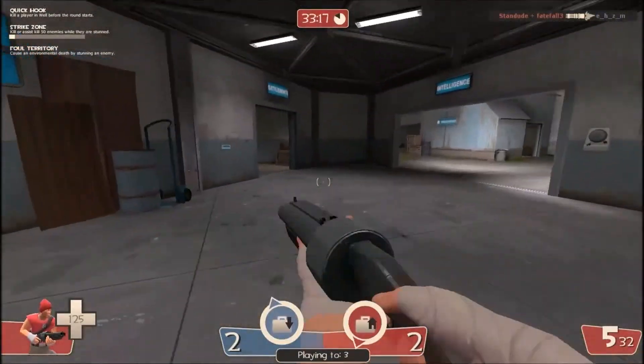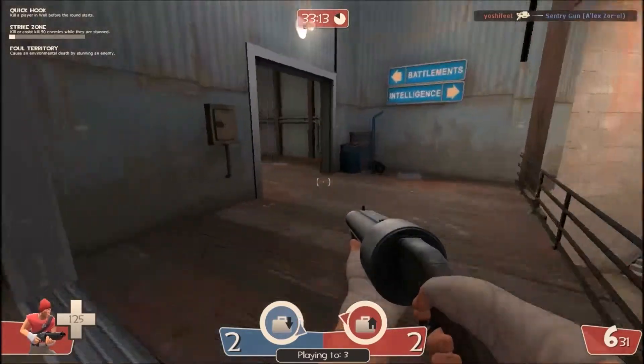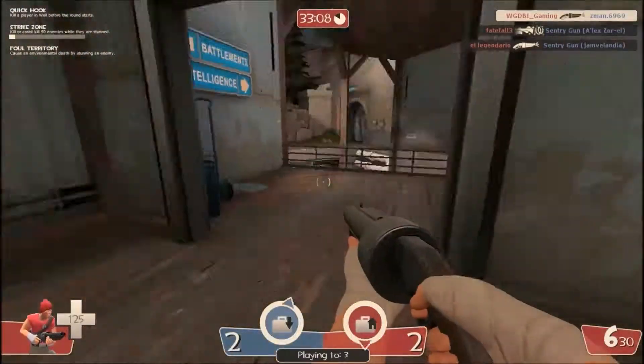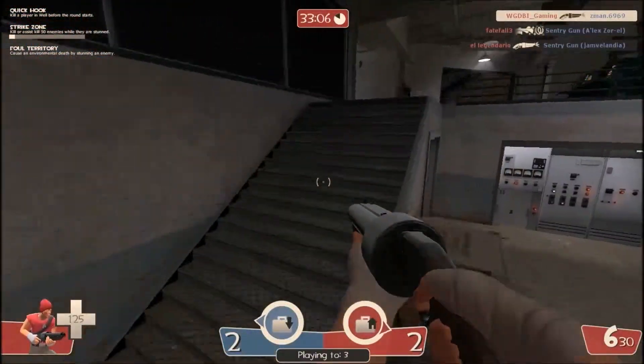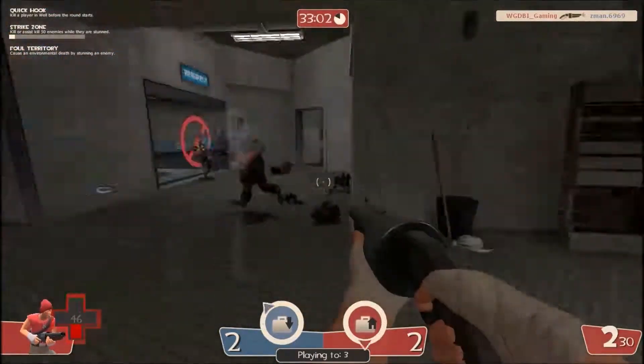Always try to stay behind the enemy and shoot him from behind. Speaking of shooting enemies from behind — flanking. The scout is weak and fragile with only 125 HP, so try to take the sides and sneak up on the enemy, kind of like what a spy would do.